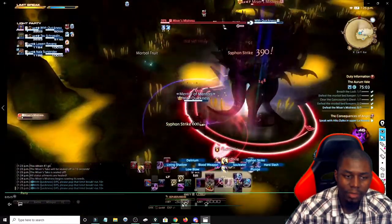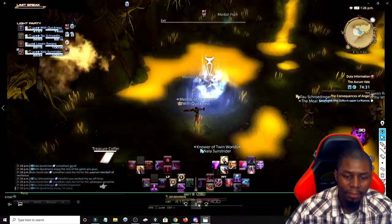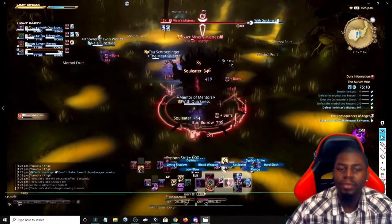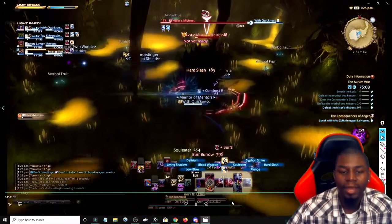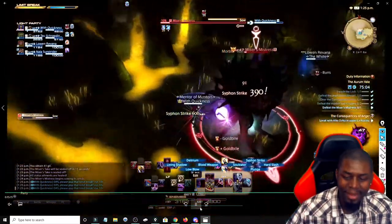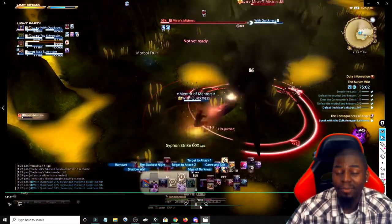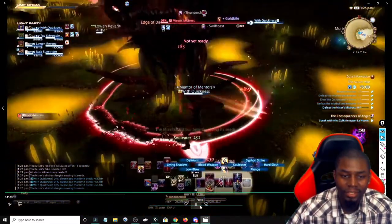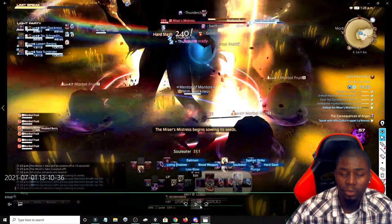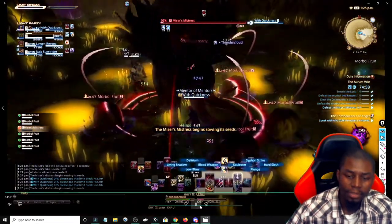I pinged the DPS to limit break because I knew he was safe. One thing you don't want to do is ping someone to limit break, have them be in a crappy spot, and then have them instantly die because you told them to do it. You want to make sure the boss already used something — usually after the boss uses something, there's a cooldown period of a couple seconds where they can safely cast limit break.